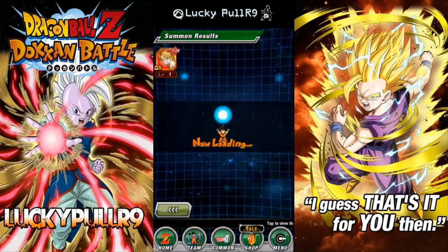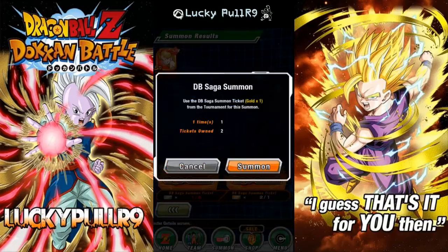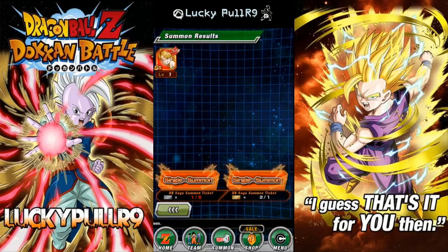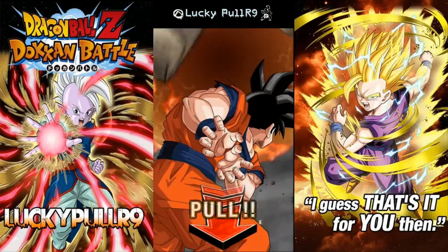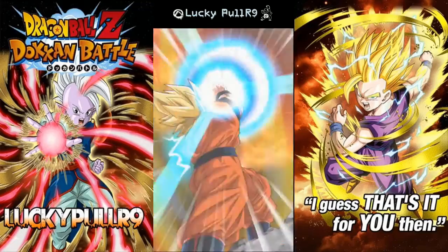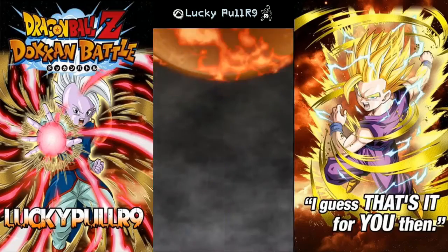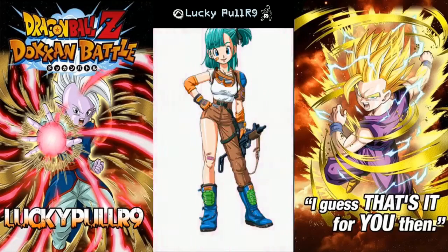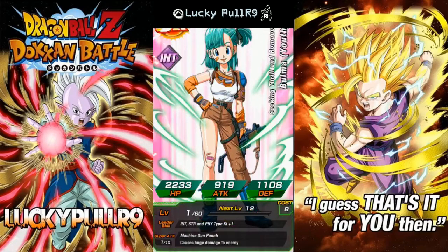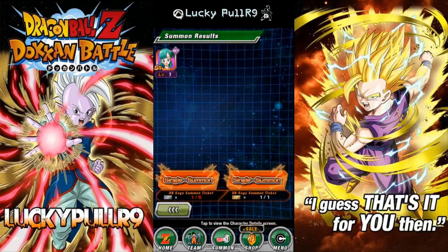You do the next one. Gotta watch the buttons - got a Hercule on the right side. Just gonna pull - insta Super Saiyan! One, two... and a Bulma. Dang, that was cool though. That's what happens when you get your hopes up. Super Saiyan 2 always gets my hopes up.